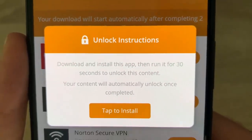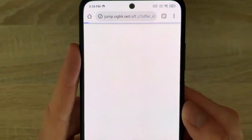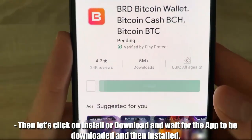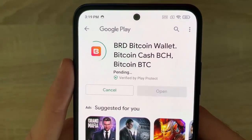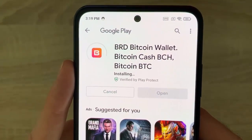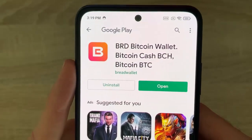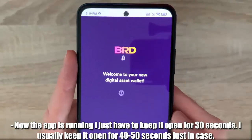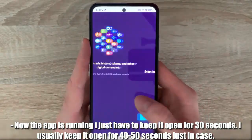That's easy. Let's click on Tab to install, then click on Install or Download and wait for the app to be downloaded and installed. Now let's click on Open. Now the app is running, I just have to keep it open for 30 seconds. I usually keep it open for 40-50 seconds just in case.